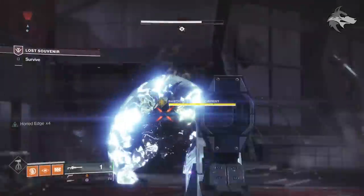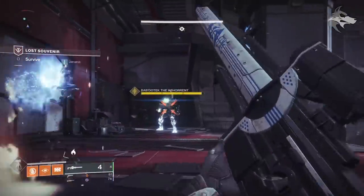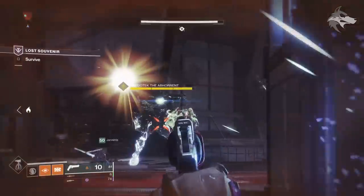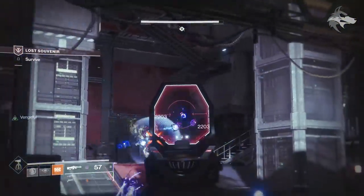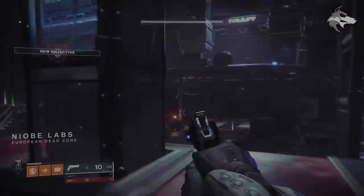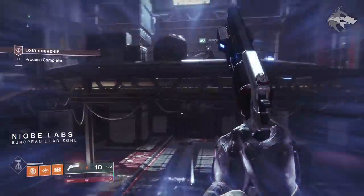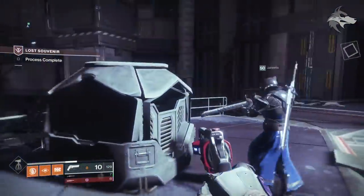You basically just survive the mission. There are a few different waves of enemies that come in. The high value targets can regenerate their shields if you don't do damage for a little while, and when they do that they'll get a forged drone shield as opposed to the shield you need to take off with the sniper. That shouldn't be an issue — you can clear those with normal weapons. Eventually you'll get 'process complete' and the loot cache will spawn on the top platform.